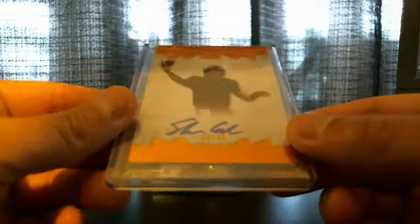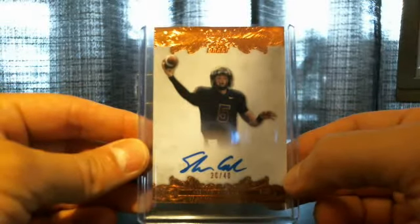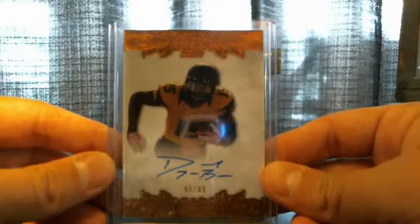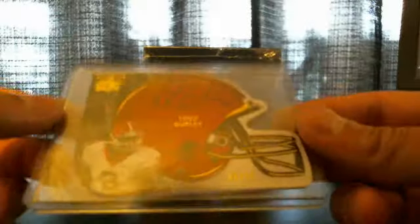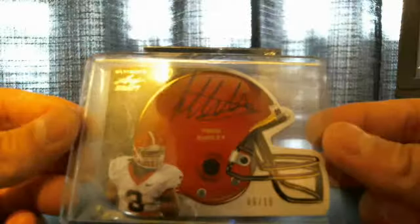Next up we have a Shane Carden. Then we have a DeAndre Green Beckham — we'll have to come back and do the randomizer later. We got a nice St. Louis Ram, number 6 of 10 — Todd Gurley! Boom. Todd Gurley, number 6 of 10. Nice hit.